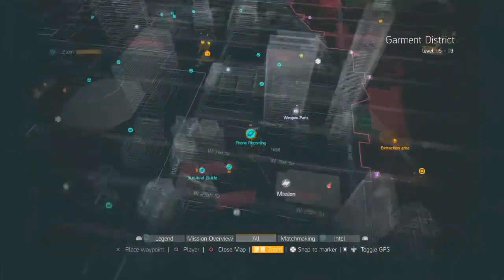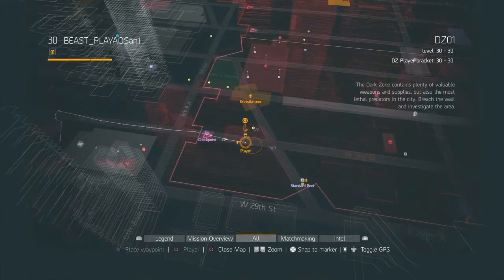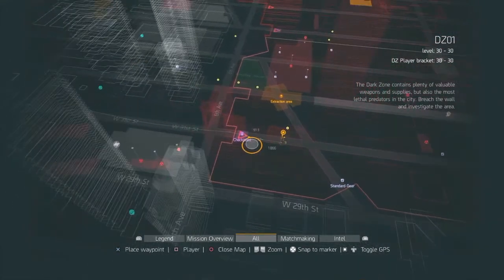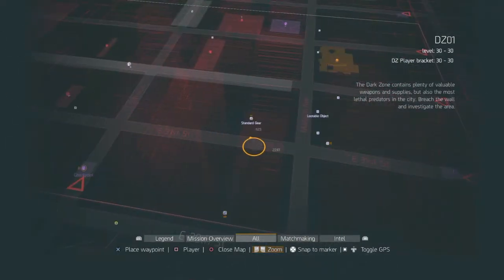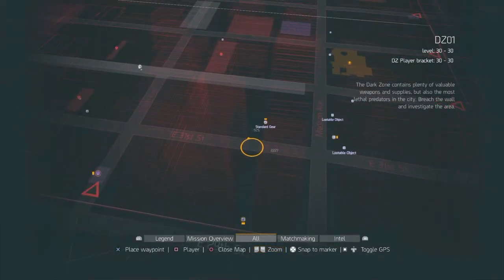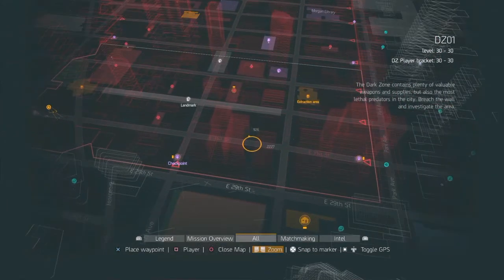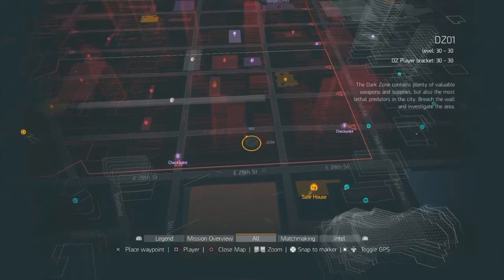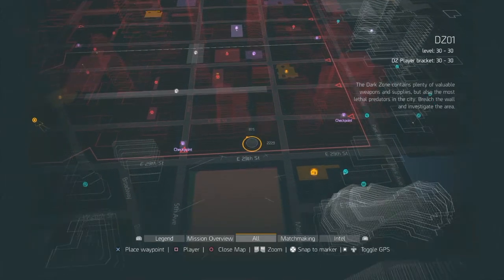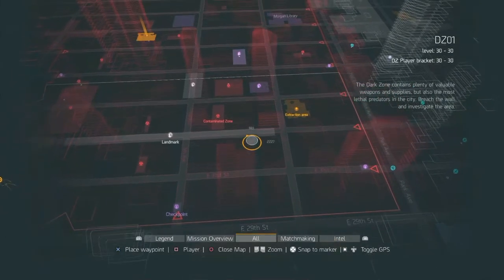You're going to be right out of this entrance way — you can fast travel here, as you can see my little white line going in. From this entrance you go straight forward, and right here is going to be one boss, possibly, if somebody hasn't killed it yet. You'll come across one boss in this little area, and then there's going to be a dark zone chest right there.